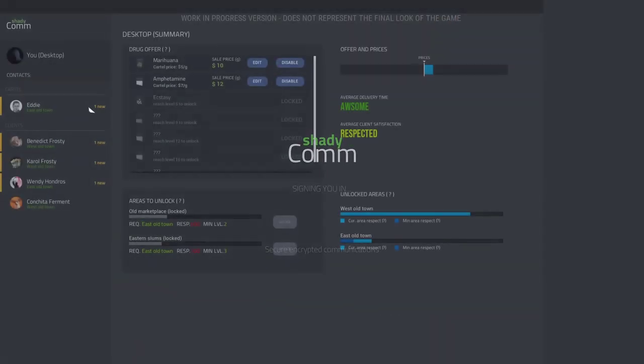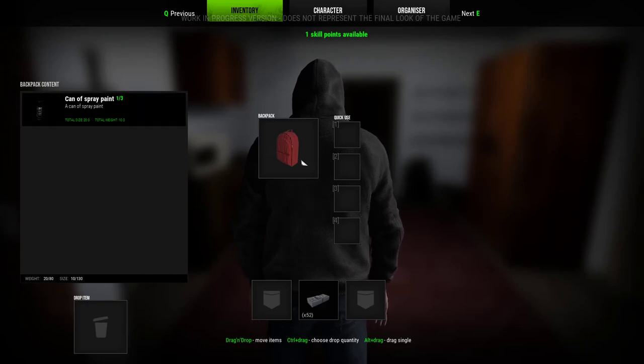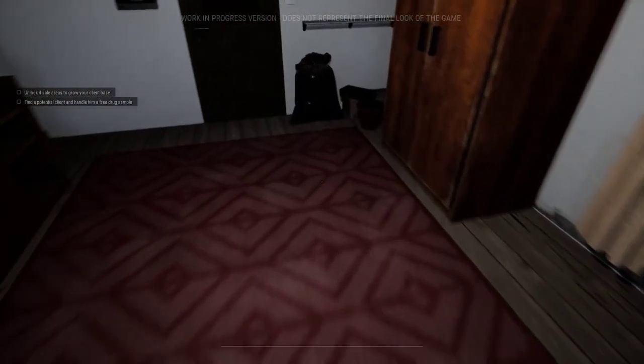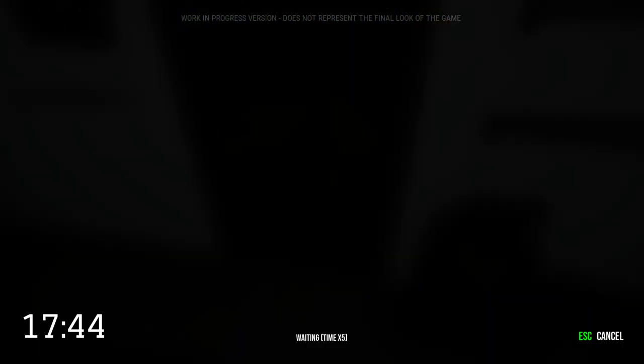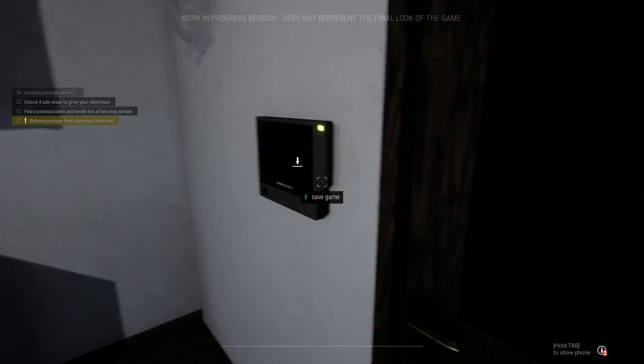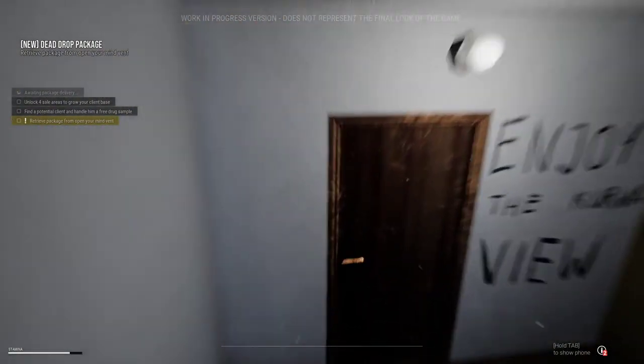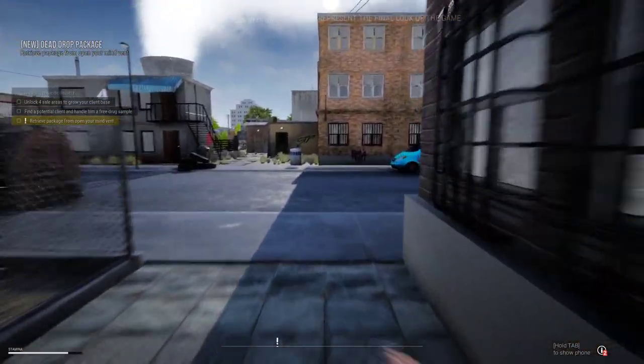I think there's a way — I don't remember what I was doing. Oh, I can't unlock it yet — you gotta get your respect high enough to unlock people. Need more respect. I might as well just wait until Eddie delivers. Eddie man, you ready? There we go. All right, where's the package at — over here.